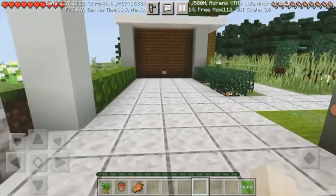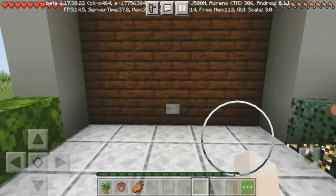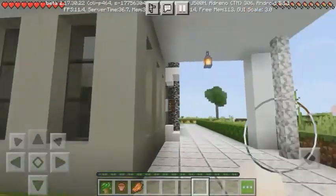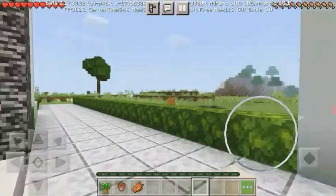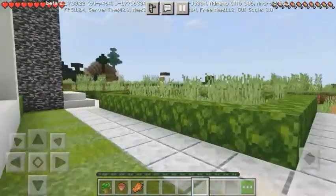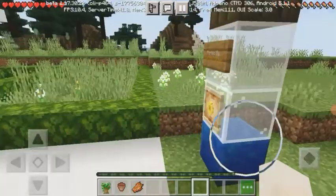Guys, this is our guest area. We are going to create a garage too. I am going to create a garage. I will show you the door. So we are going to set up the entire garage.